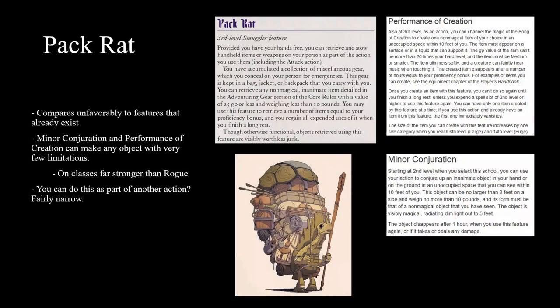When we went through the Reanimator Apothecary subclass, I pointed out examples where it didn't build a coherent playstyle or could have had cooler features. In this case, we're not looking at a confused design — it's just a simply weak design. Especially for Rogues, who have a huge gap between level 3 and level 9, which is the latest any subclass gets their second feature. Most of D&D is played in that gap, so you really want something strong at 3.